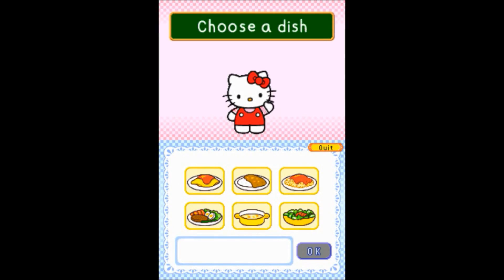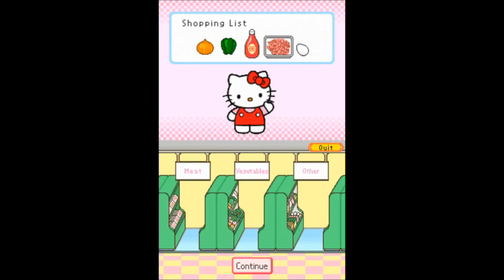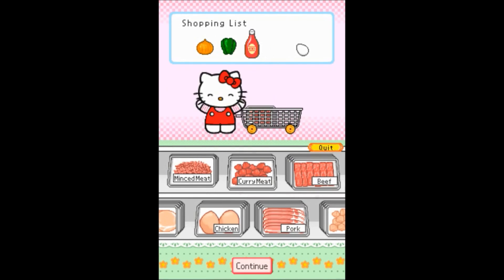What am I meant to be doing? Okay, omelette, whatever. Choose a dish. Mince meat — this one's a little bit more complex. I like this one.